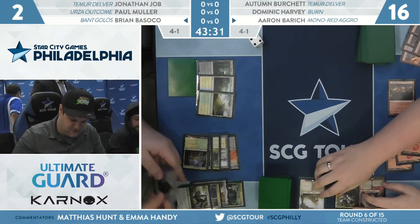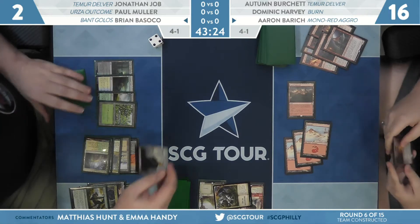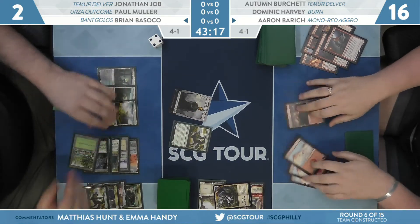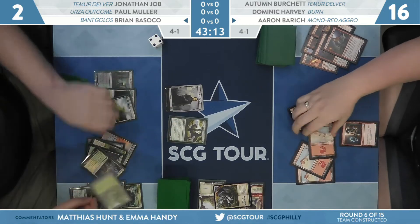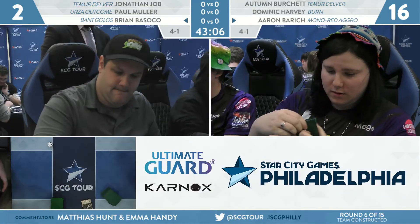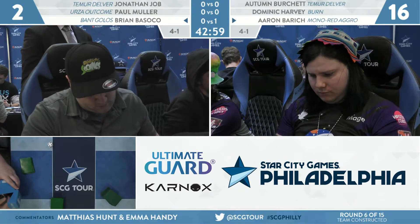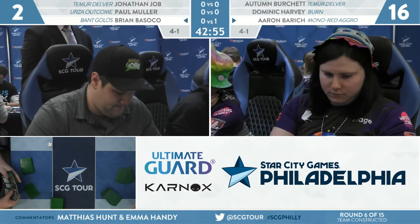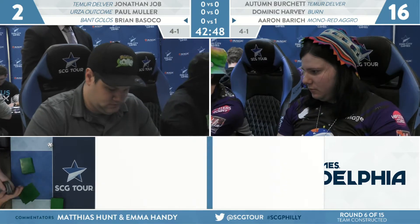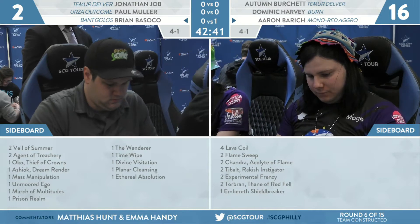We're going to see a sweeper from Brian, but he's at two. A shock finishes it — that is the correct number of damage. Aaron takes the win in game one with mono red. Interestingly she was on the draw that game. Through a lot of life gain lands, a card like Torbran was worth so much more damage. It was four mana and was probably worth around eight damage that game — it forced a trade of the Golos, gave two more to Fervent Champion, and boosted two burn spells.